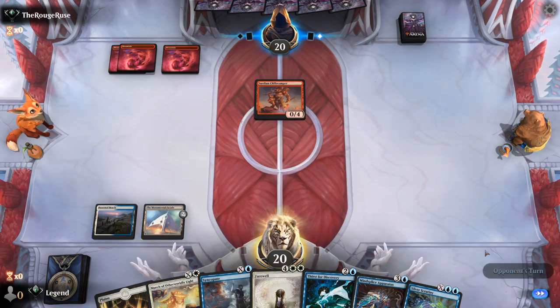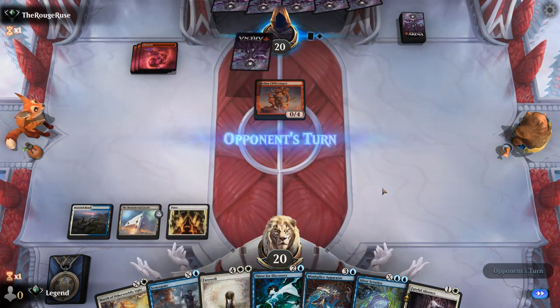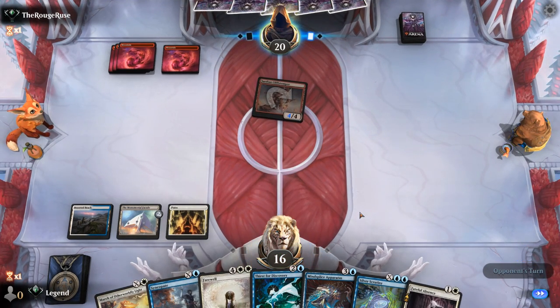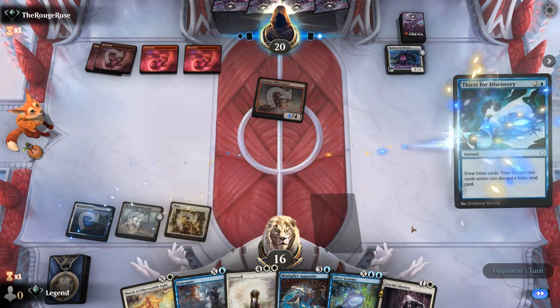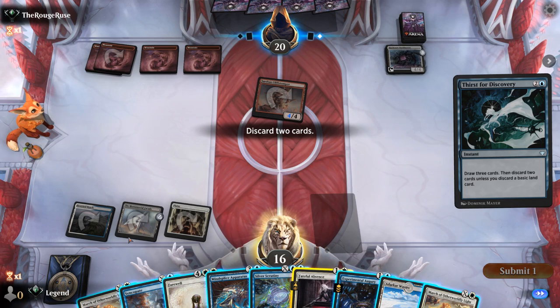Fateful Absence can also deal with a Cliff Stomper, although we might want to Thirst to just find more lines. Cliff Stomper can hit for four. A Bankbuster — that's fine, it's going to be slow enough that we can keep up. Let's hope to hit some lines here. I'm okay discarding Fateful Absence, and maybe one March since we're going to reset the board with Farewell. We don't want to Farewell exiling artifacts with apparatus out, so we'll still need one March.